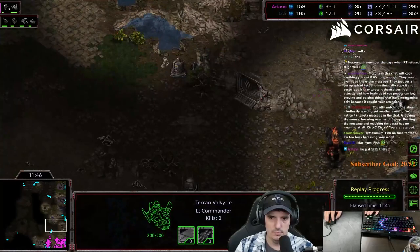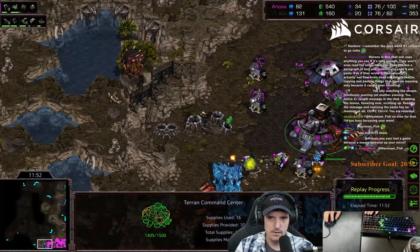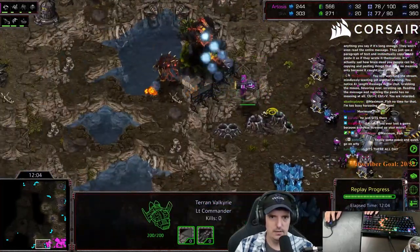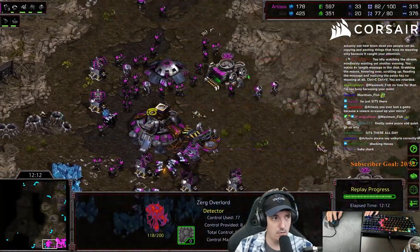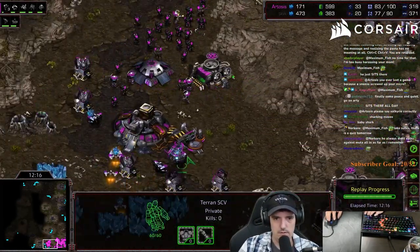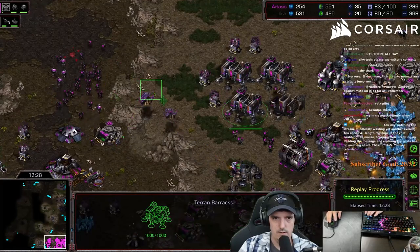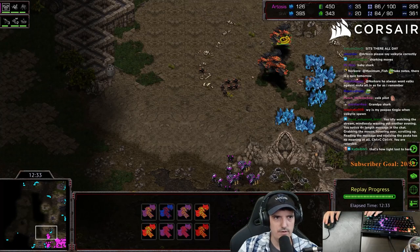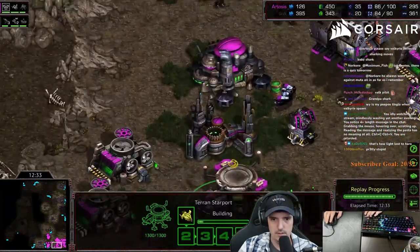The way you lose this game as Terran is you move out too quickly without the critical mass of valkyrie-marine. I have like 24 marines - two full groups - and three to four medics, and a valkyrie. It seems like I should be able to move out, but if I moved out right now I would die. So I'm taking a forward position, bringing the valkyrie up to see if I get any hits. Back up, back up. You want to do little sharking moves. Don't lose the valkyrie - that is the important thing. Almost lost it - that was stupid.